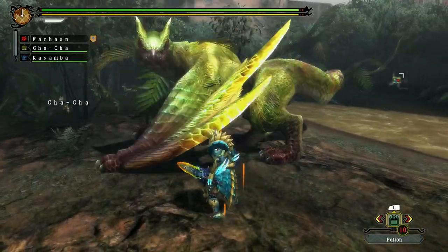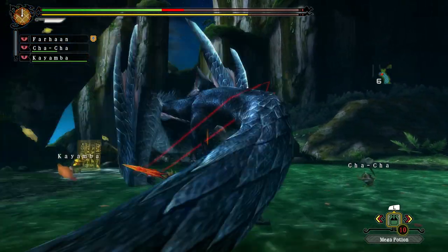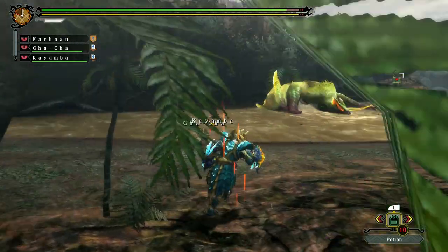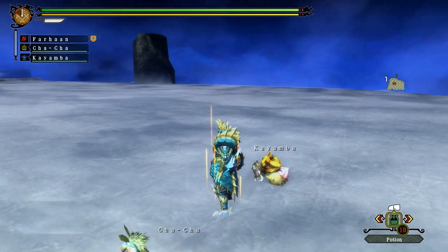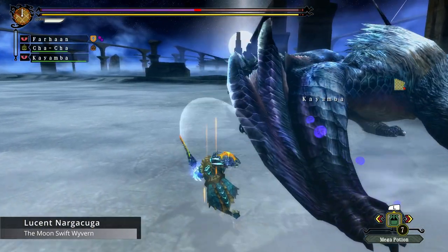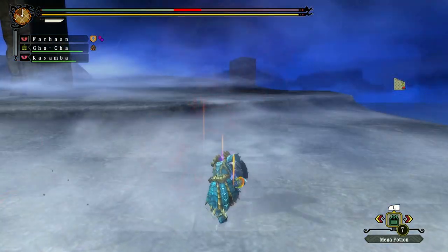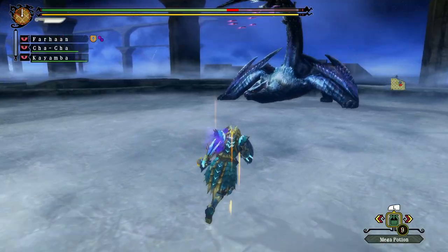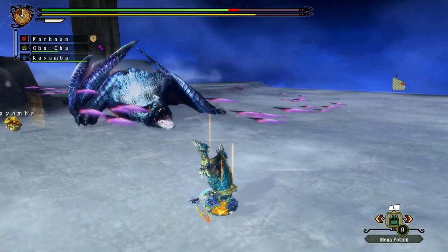Both Naga and Green Naga return for 3 Ultimate. In G-Rank, Naga Cougar can follow a tail slam with a spin. Green Naga can extend his pounce combo with another before leaping. Naga Cougar receives another variation in this game, the rare species Lucent Naga Cougar. Lucent fights very similarly to Green Naga, but what sets him apart is his ability to turn invisible, which can be done when he jumps backwards or to the side. In addition, every single tail attack will now send deadly poison spikes flying in multiple directions.